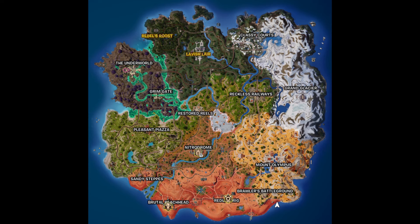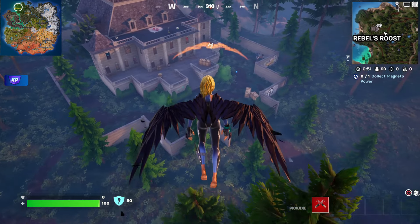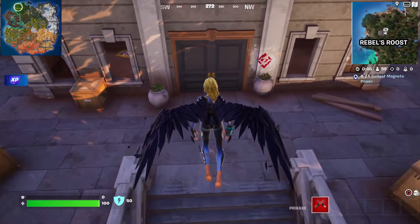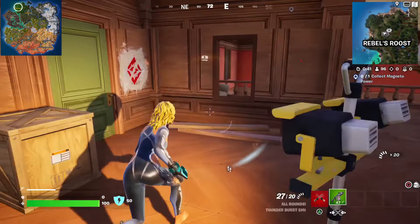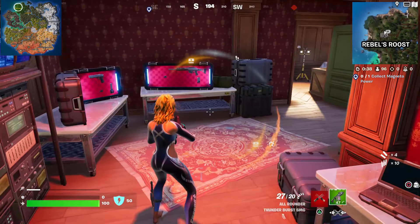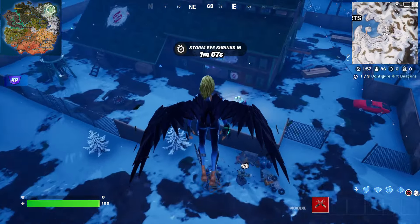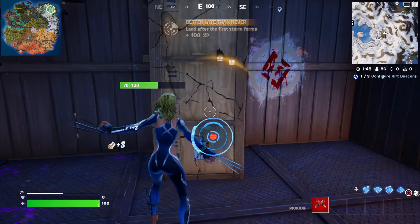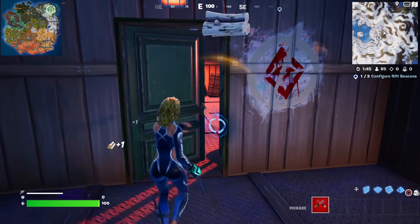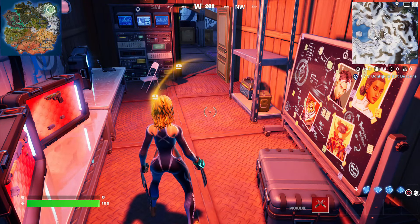We're going to run around the map and take a look at some weapon case hideout locations that are still left over, some vaults that are still left over, and of course the bunkers that are still around. The first thing we're going to do is drop in to get to a weapon case hideout location. There are still four of them left in the game at this moment, and for the most part nobody seems to know they exist anymore. They're pretty much uncontested — they're the one thing you can go to right after you start the game, drop in, and get some good loot from.